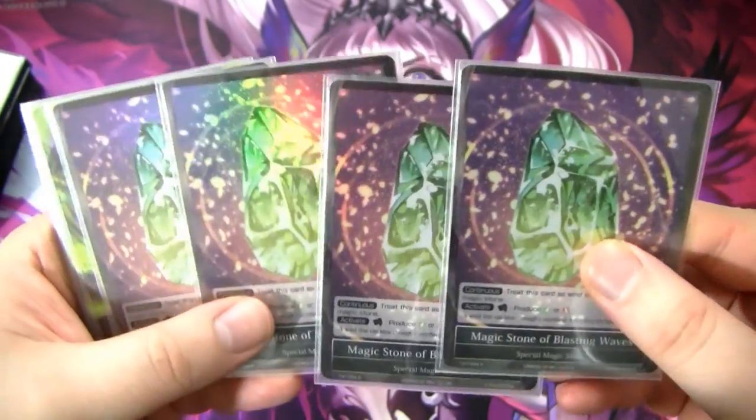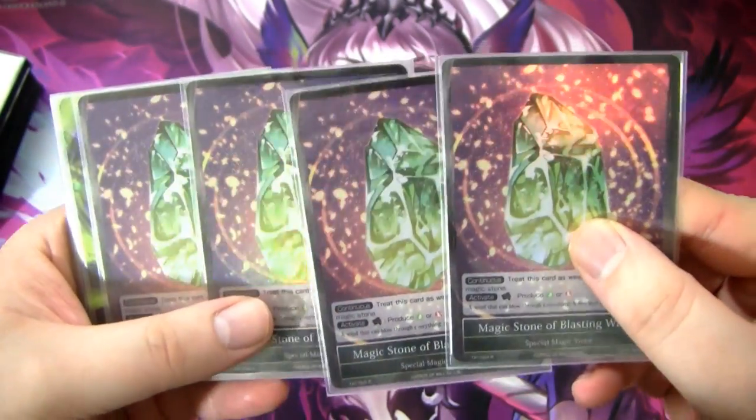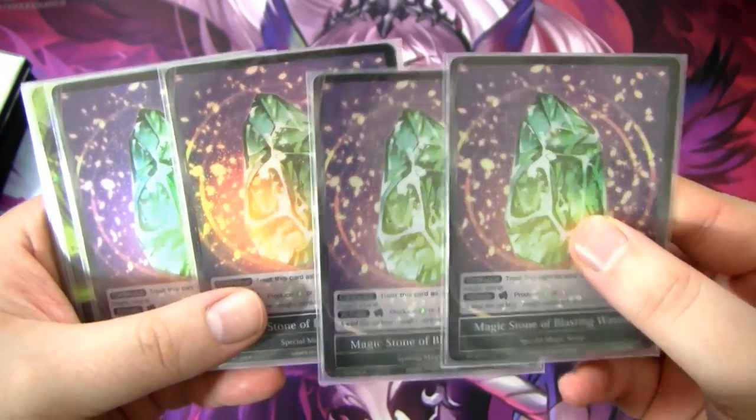Next we have Magic Stone of Blasting Waves. This is pretty obvious for a fire and wind deck — I run a full playset. It's just a dual stone with no drawbacks. Why would you not run them?